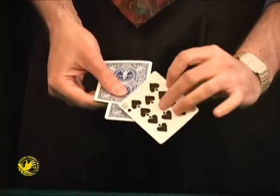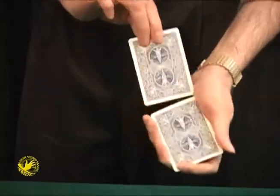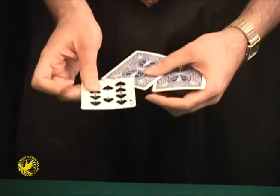A ten of spades. The card third from the top should look exactly like your card, the ten of spades. Not only that, the card on top should look just like your card, the ten of spades. The card that was in the middle also should look like your card, the ten of spades.